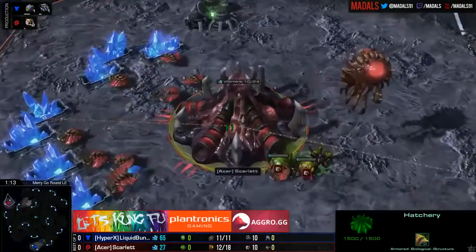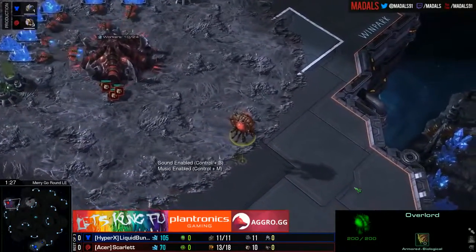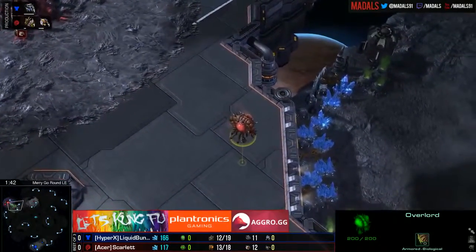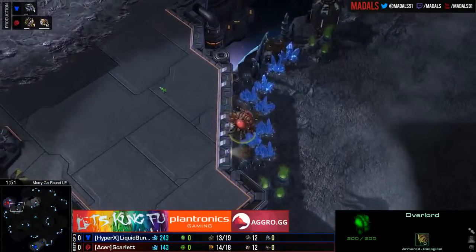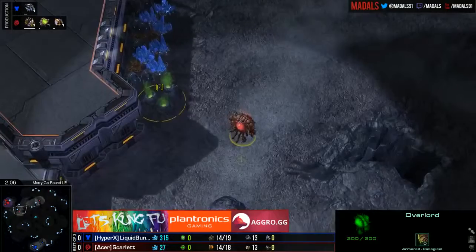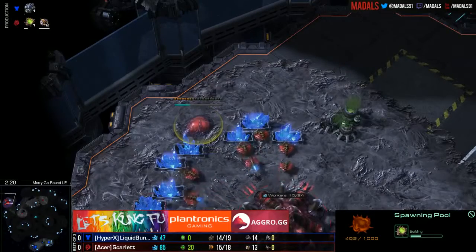Just coming off the back of a 2-0 win over Snoop, it's Scarlet. There's a small bug I was having earlier today — it only happens if I'm following your camera. Normally you have a small image showing what is morphing or in production, but with the new game art overlay I just get random white squares, which makes it look like my video card is dying. It only does it if I follow your camera; if I have my own camera it shows the small images with the units in production.